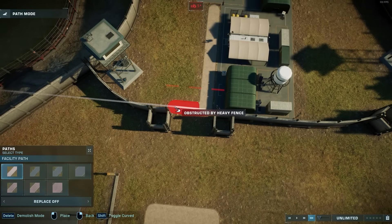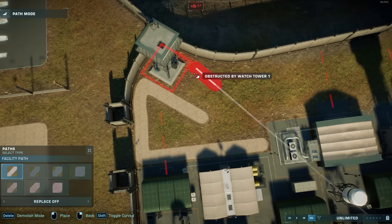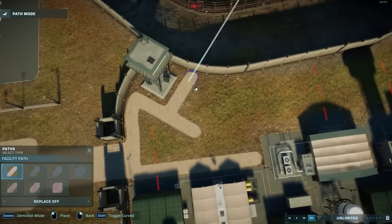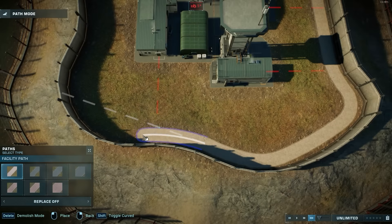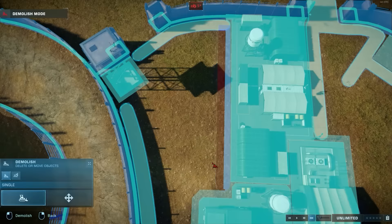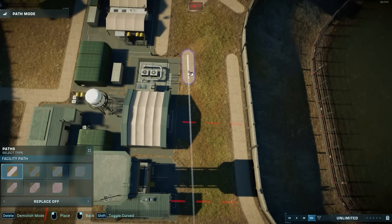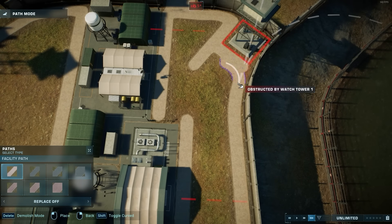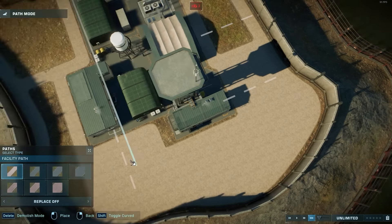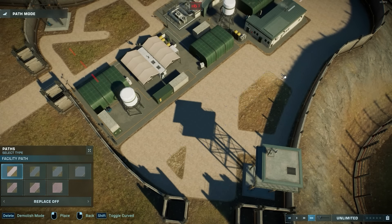And speaking of personnel, what I'm building right here is the staff center — where they would spend the night and be on breaks in between their shifts. I put it right by the airport, partly for ease and partly for security reasons. If something ever happens, they're close to the airport for emergency evacuation.